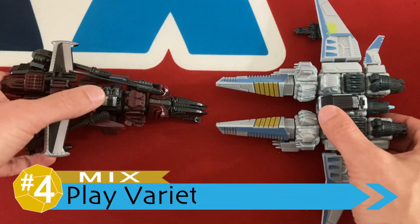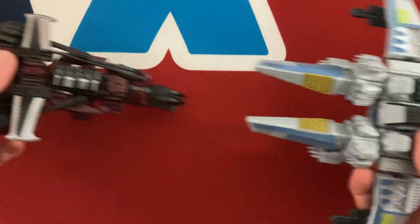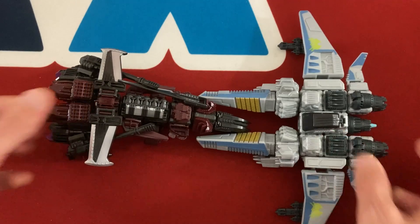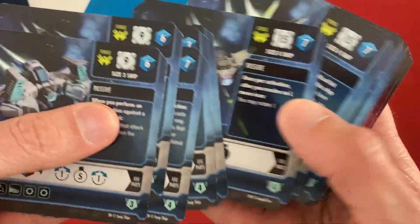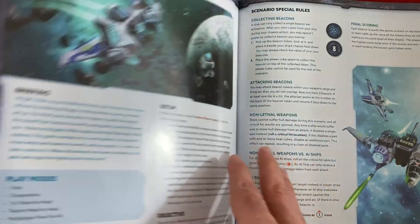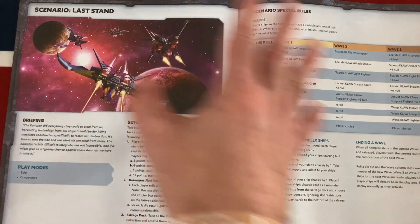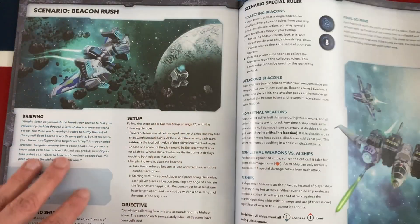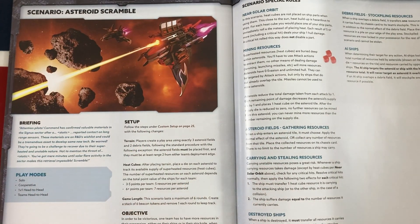My number four point is focused on the variety of play in the game, and this is going to be another mix. The main negative is that in the end, it is ships going boom and attacking each other — it's basically a dogfighting game, and that is the majority focus. They do have three scenarios: one focused on resource gathering while fighting, one focused almost entirely on clever tactical movement, and one that is a solo/co-op survival scenario. But in the end, it's just three, and your sense of variety will come down greatly to how you feel about dogfighting and the basic movement system.